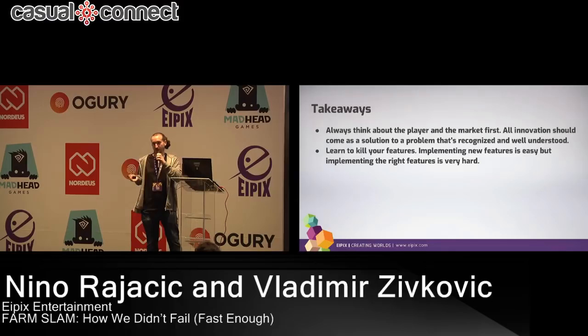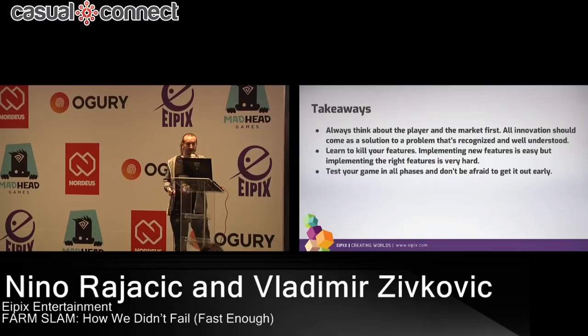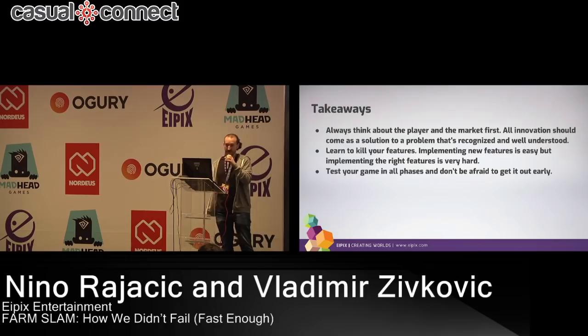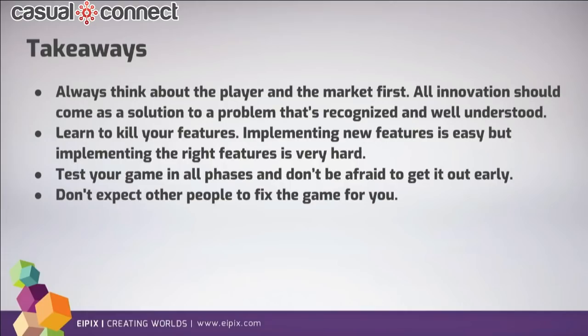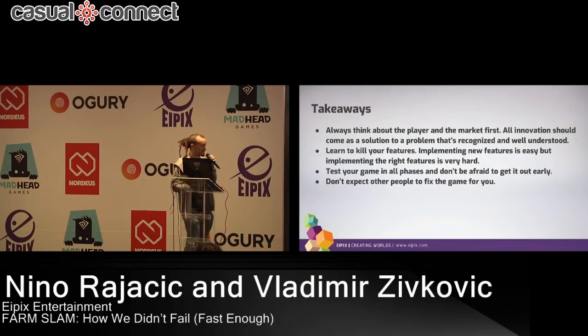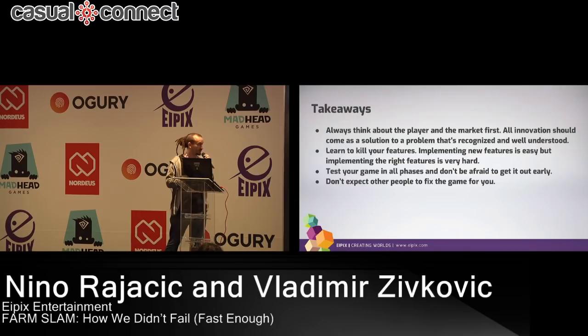Test the game in all phases. Probably the single most important thing we've learned is adding features one at a time and testing them before they're pretty, juicy, or polished. Because when you see a player play your game, you will understand how they interact with it. We kind of get lost in character arcs, pretty art, and particle effects instead of thinking about what the player is going to experience while playing. Next: don't expect other people to fix the game for you. You know your game — you spend more time with it than anyone else. Outside consultants know stuff, but don't expect them to have a magic formula to fix it. If you spend your time wisely researching your players and your market, you will have a good case for why you designed certain features the way you did.